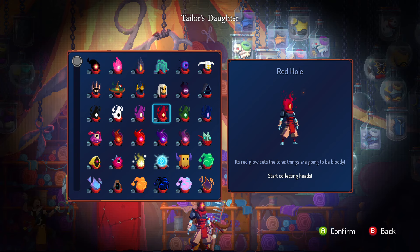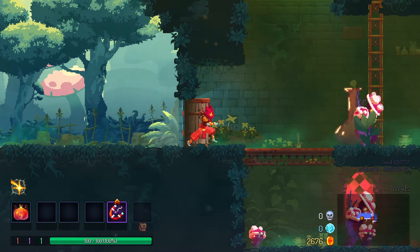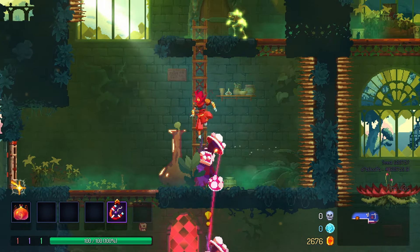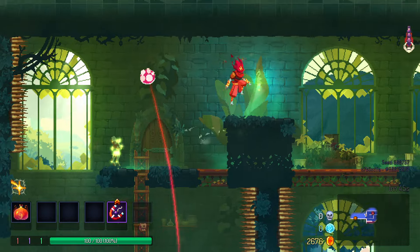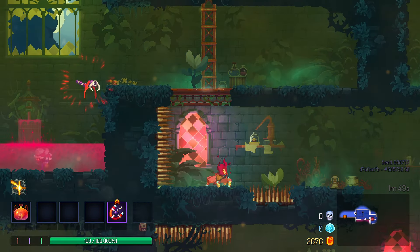The Red Hole: like the other hole heads, but it's red this time. Get 7 heads. Red is the color of passion, love, anger — and it does make me feel angry. Angry at the head itself, so I'm going to give it a 0 out of 10. How about that?